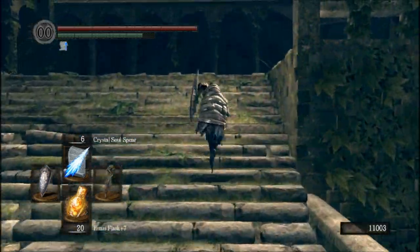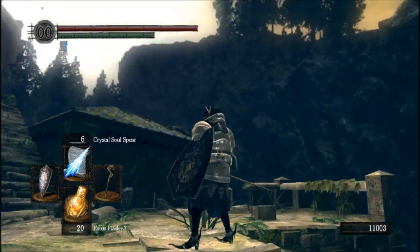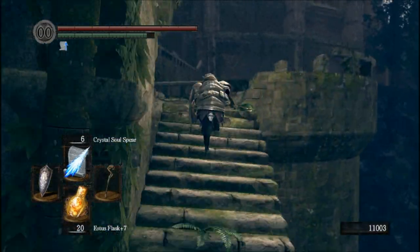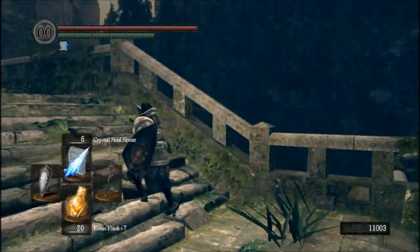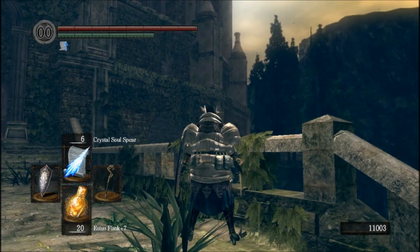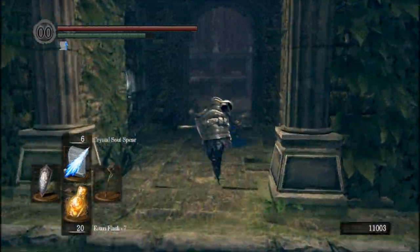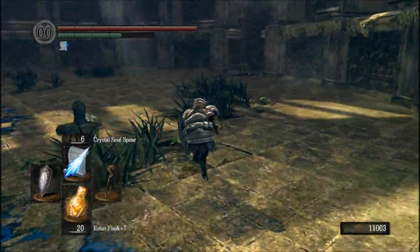I'm going to make note of the Royal Wood area up there. There's the base of the Royal Wood, and up there is the actual Royal Wood. Down there is the Abyss. I'll keep making note of exactly where everything is every now and then.